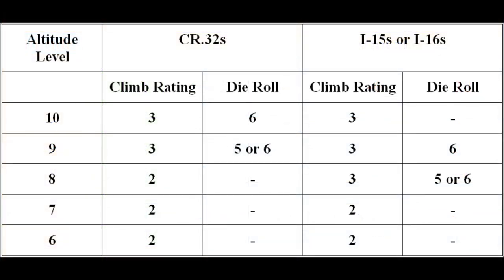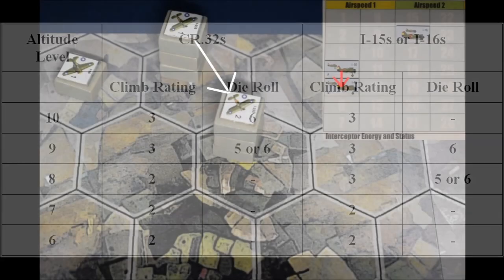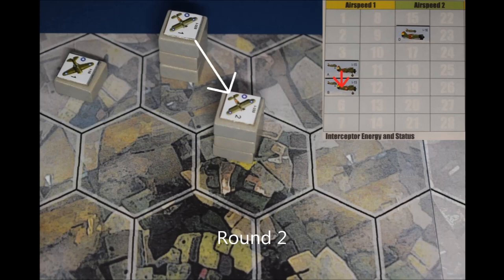To create smoother and more realistic variation of climb rates across different altitudes and between different aircraft types, I use a supplementary D6 roll whenever energy increases. To save calculations during play, it's best to draw up a simple scenario-specific table of the required rolls in advance, as shown here. At level nine, CR-32s will gain one extra energy point on a roll of five or six. They roll a five, so their energy increases from its initial eight to ten. On round two, the I-15s also opt to fly one hex straight ahead. Like the CR-32s, they gain one energy point from the plus four minus C result, but their die roll is one rather than the required six, so their energy increases only from four to five.